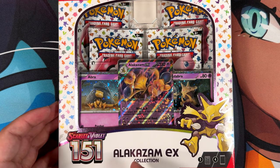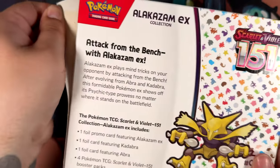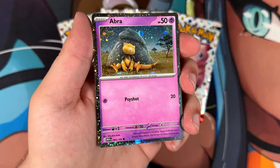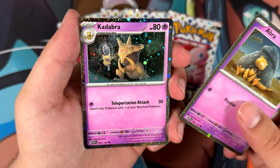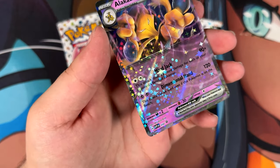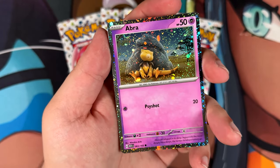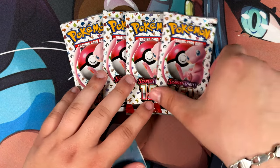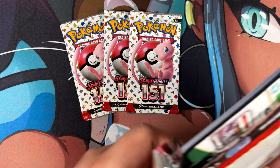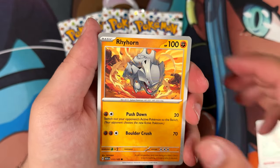Next up is the Alakazam EX Collection - Pokemon 151. We get four booster packs and then the promos with the beautiful Cosmo Holofoil: the Abra, the Kadabra, and the Alakazam. The Alakazam has the exact same artwork as it is in 151, but it's actually considered a promo, which is cool. These are with a Holofoil you wouldn't pull out of the set, so they're actually really cool. For 151 packs, I've actually pulled quite a few special illustration rares, surprisingly. I've pulled the Alakazam three times - three of which were Alakazam, twice in German and once in English. And the Charizard, that's it - four special illustration rares.